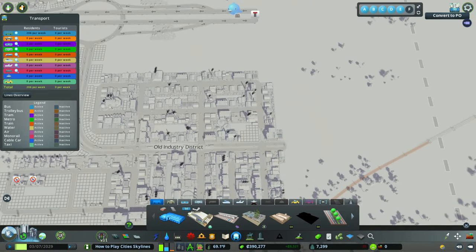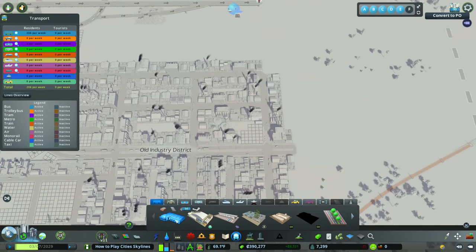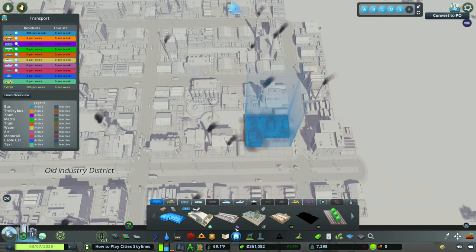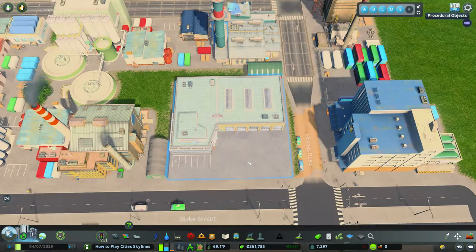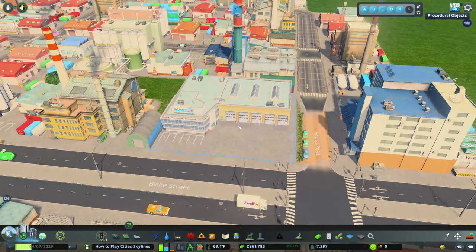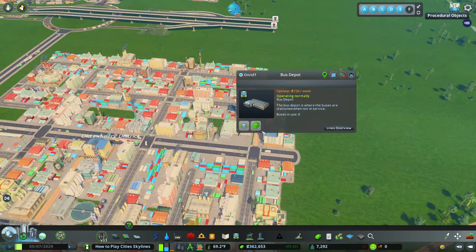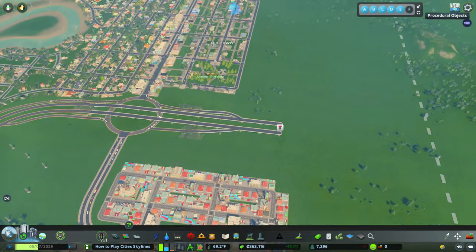I'm just going to place that down right there. Small disclaimer: I actually had this episode already recorded, and then my computer decided to stop working and it didn't save my previous project. So anyway, here is the bus depot. That plot of land was wide open for it, and we currently have no bus lines and it's currently not in use.